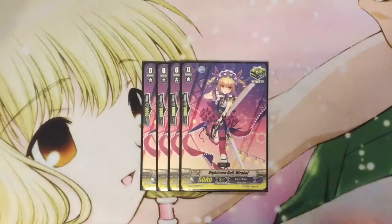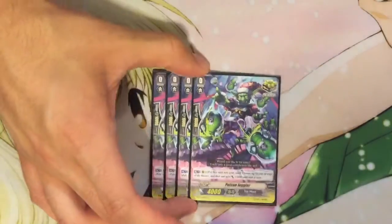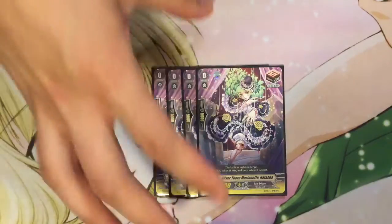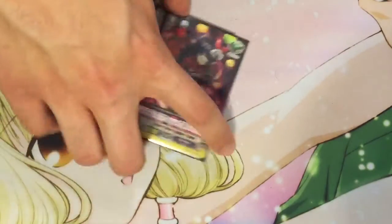For triggers, we run eight criticals — four of the Nightmare Doll and four of the Poison Juggler. We also run four of the Silverthorn draw trigger because it's a Workeroid, and four of the Silverthorn Juggler Nadia, just because there are no Workeroid heals out currently.